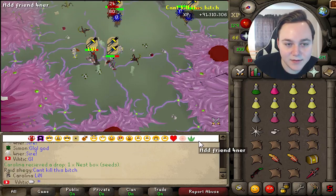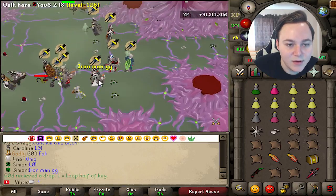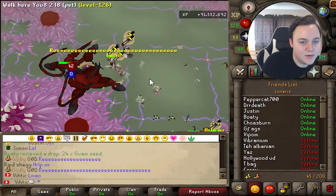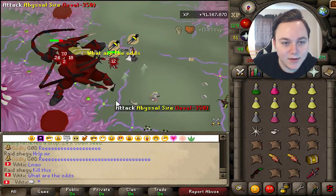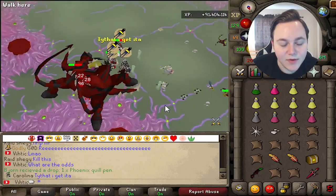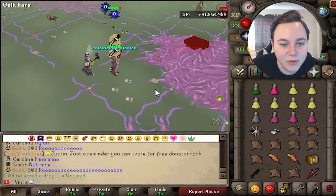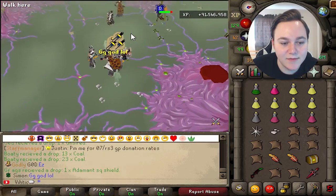Oh, he got the box! He got a Sire box. Nice. Good game. Oh my god, there's another one! No! What the fuck? What are the odds of that? We probably can't get the drop on this one, but fuck her up anyways. Is Carolina here? Carolina's not here, kids. Carolina has the Elder Mall. Is that what we should've been using? Oh, he got the Unsired! GG's. That was the event - whoever gets the Unsired first gets a goodie bag.